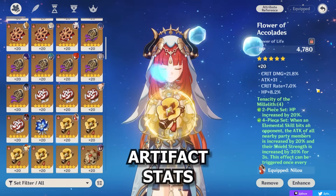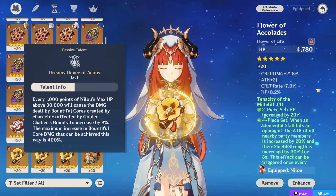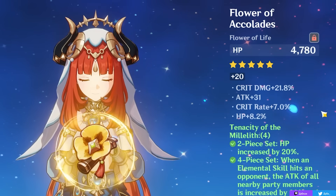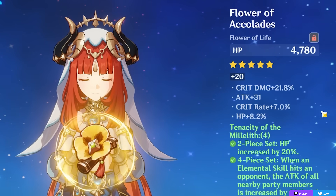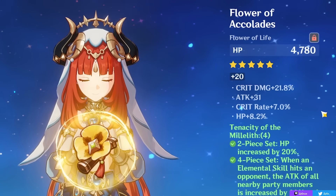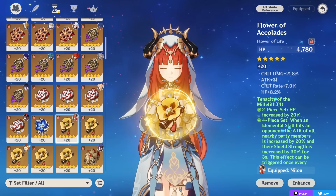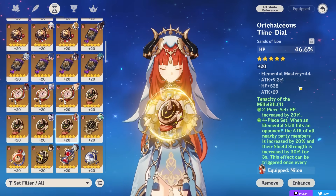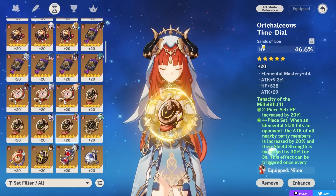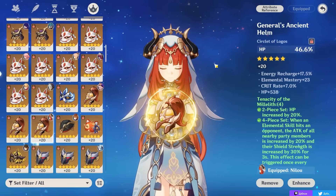Now with the sets out of the way, what stats do you actually want on your Nilou? Because of the passive talents we saw earlier, HP is going to be the main stat you want. Stacking HP% on pretty much every piece is generally going to be more beneficial and give more overall team damage than any other stat. So HP% is going to be the go-to on your substats and main stats, meaning HP% sands, HP% goblet, and HP% circlet.